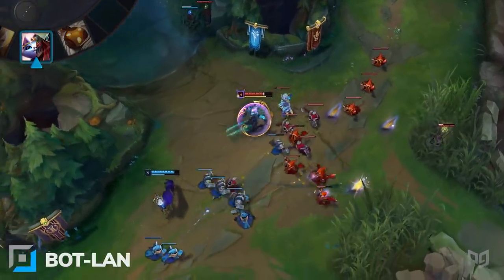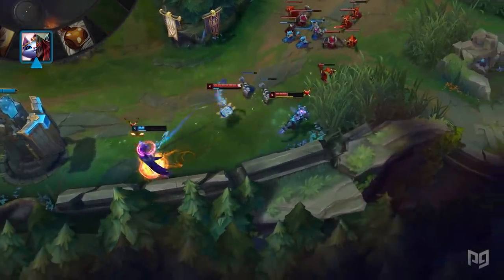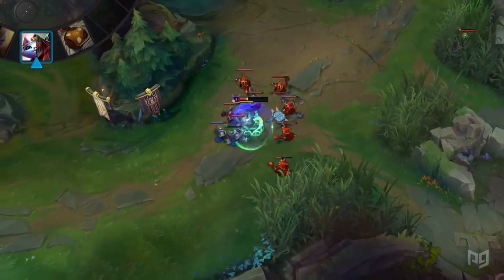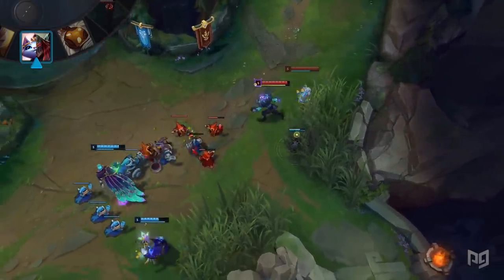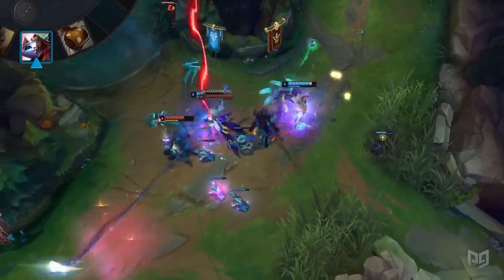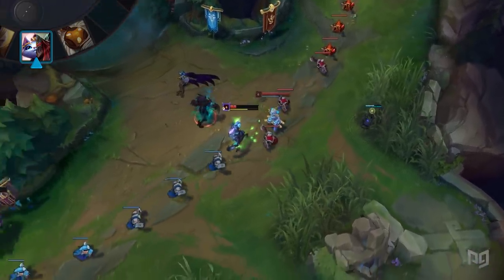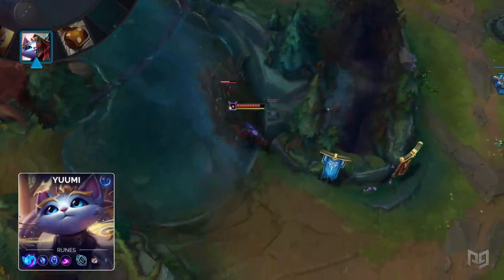A second bottom lane duo we want to mention is Zed and Yuumi. This is yet another chaotic bot lane duo, but they've got a different plan. You're basically playing Zed, but stronger, since he's going to have a pesky little cat joining him for his escapades. While the very early game for this duo can be rather weak, it quickly ramps up as he gains levels. Especially after level 6, this duo proves to be extremely difficult to deal with. As if dealing with Zed's ultimate wasn't hard enough, you've also got to deal with Yuumi's ultimate stacked on top of it. Any champion that Yuumi attaches to gets stronger — she grants them adaptive force and also provides them a ton of utility. There's basically no running away from the Zed and Yuumi combo. She increases his movement speed and can also send out a slow to help Zed make picks on enemies.